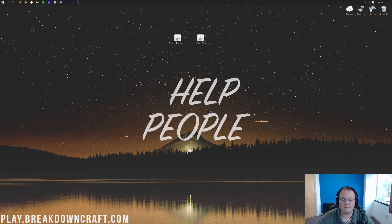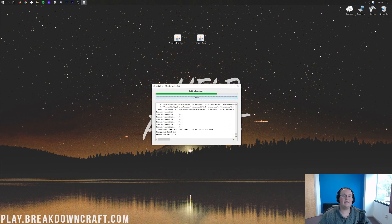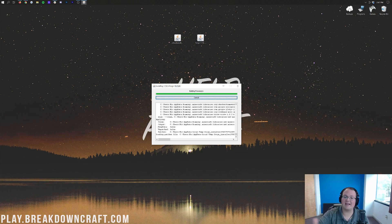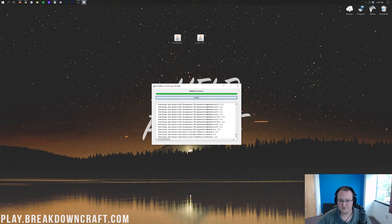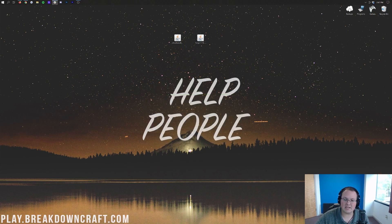It's going to open up the mod system installer for Forge — just a simple little program. All you want to do is click on Install Client and click OK. At this point it should be successful. The only reason it won't be is if you've never played Minecraft 1.16.5 before. So you want to go play Minecraft 1.16.5, just open it up to the main menu, close out of it, come back, and then Forge will install. Eventually it will come up and say 'Successfully installed Client Profile Forge version 1.16.5.' Go ahead and click OK and close out of that. Now we can delete Forge from our desktop — we don't need it anymore.